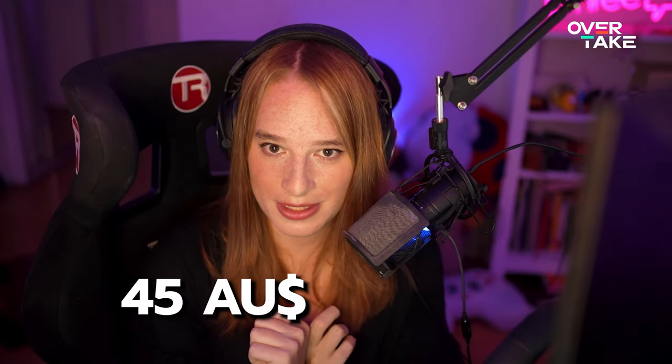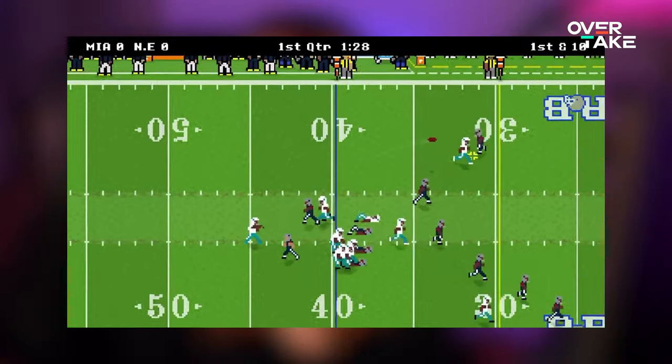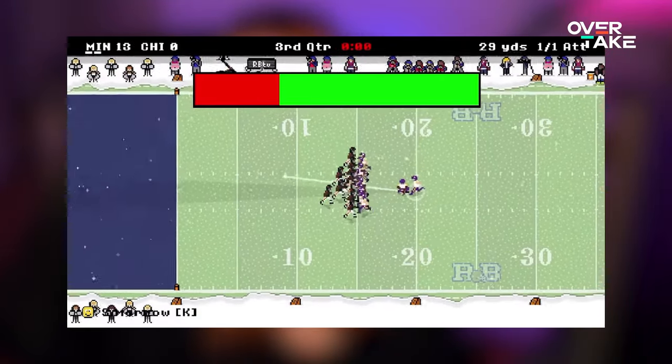New Star GP is available now on Switch, PlayStation, Xbox and Steam. It costs 45 Australian dollars, which is like 27 US dollars or euro, and it came out at the start of March. It's made by a UK developer called New Star Games. They've previously worked on a bunch of mobile games, including Retro Bowl and New Star Soccer, and you can see that coming through in this game.